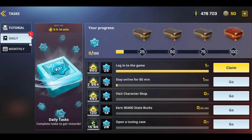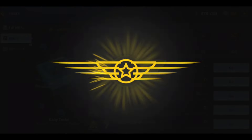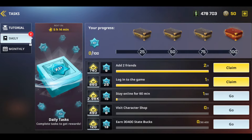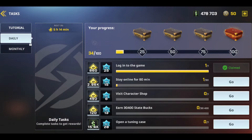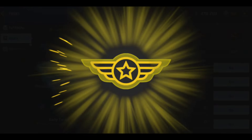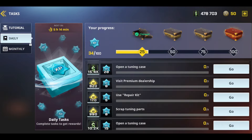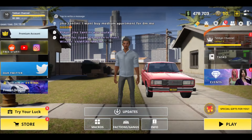First, we click on the task tab. On the screen that opens, there are tasks that we need to do on a daily basis for which we can earn rewards. Since we already entered the game and we have two friends, you can see that we have completed two tasks. We get the rewards by claiming. As we complete the missions, we earn extra chests. Make sure to complete the tasks in the task tab every day — you can earn really useful rewards.